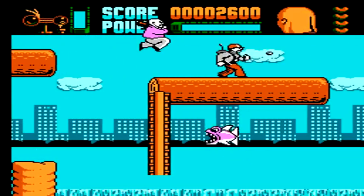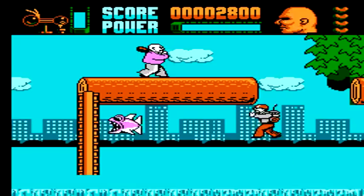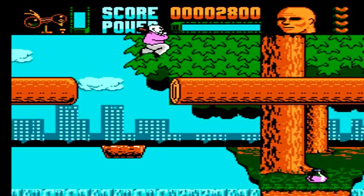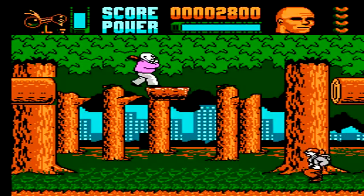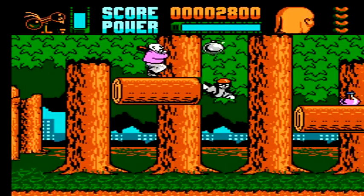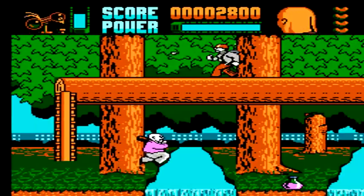As we play as Paulie, you're actually able to use a club to take out your enemies. One of the hardest parts about the game is getting used to the momentum of jumping. Getting the right amount of momentum to get over certain areas will take some time, because you'll end up missing some of your jumps and falling into gaps.